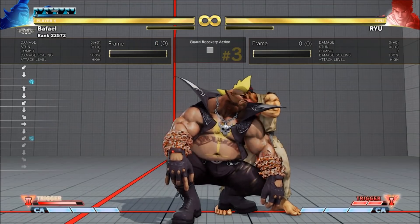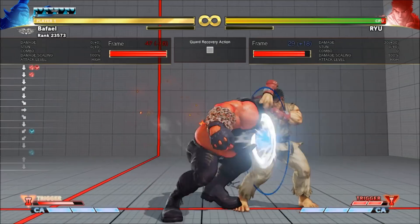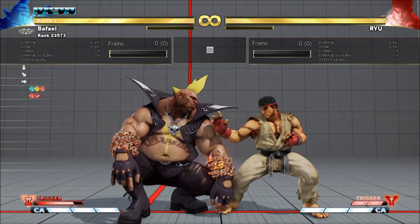Zonk into low chain trades with 3-frame normals and beats everything else. EX Zonk into low chain gives the opponent 5 frames to interrupt, so they can counter hit you with lights — but it's still a mile better than having an EX Zonk fully blocked.